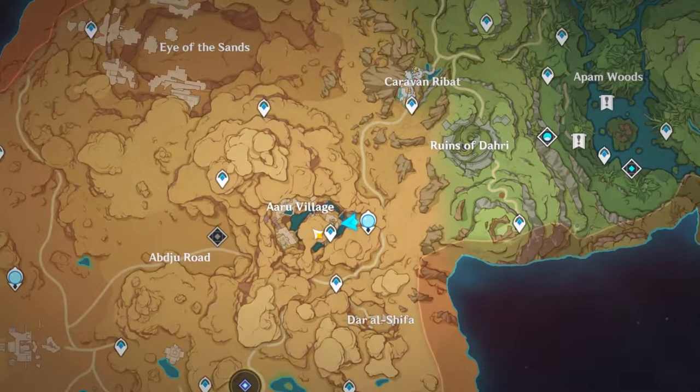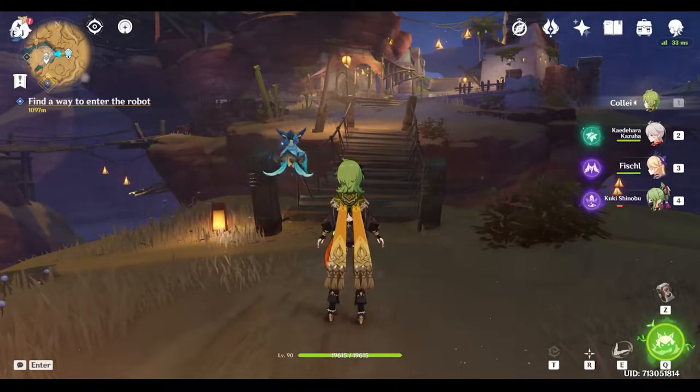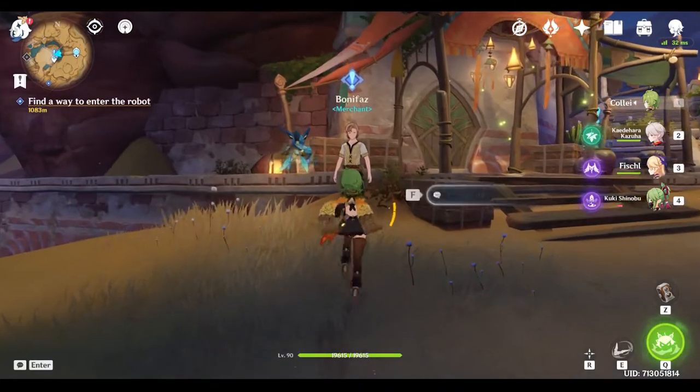To unlock the Red Desert domain, you need to talk to the NPC Bonifaz at Auro Village. This will start a quest that enables you to see the domain. Just teleport to Auro Village and talk to Bonifaz — he's right in front of the bridge. It's super easy.